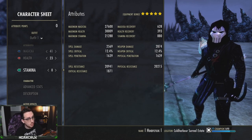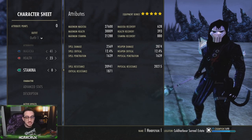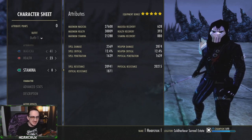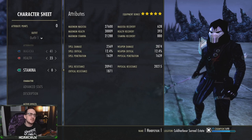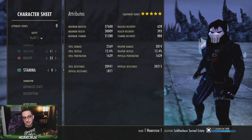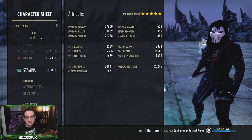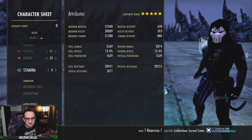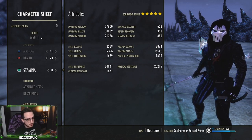I'm not going to bore you going over the stat sheet — it looks completely dog water. If you take a look at my recovery, it's only 628 magicka recovery and only 880 stamina recovery. How can you possibly sustain on this build? Well, it all comes down to the way the build plays out. There are a lot of niche mechanics I need to go over, such as our ultimate regeneration and our infused cost reductions. There's a lot to cover with the battle ward passive.